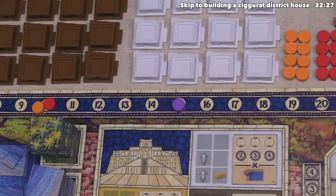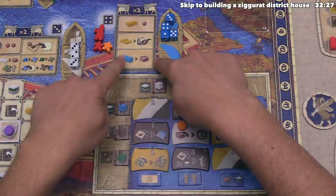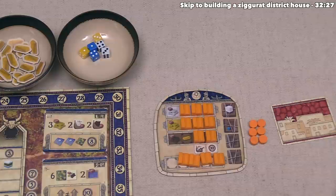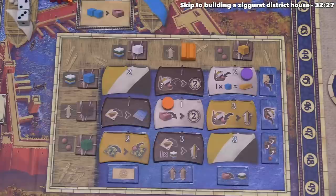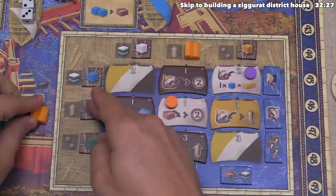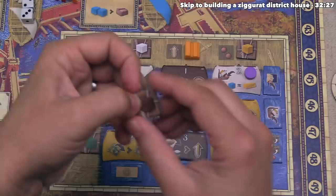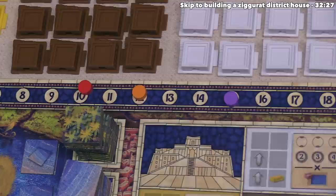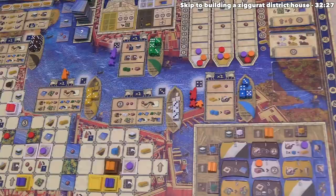For their second action, orange does this again — spending two blue resources by flipping the blue crate and spending one gold as a wild resource. They place another bottom building in the port district, and instead of taking a mastery track bonus, they focus on their resource engine and take another crate token, this time for a brown resource. They now have space for only one more crate. Orange gains two more points from constructing a building, thanks to their ship tile. Orange finishes their actions, still no scoring, and sends their assistant to the second district.